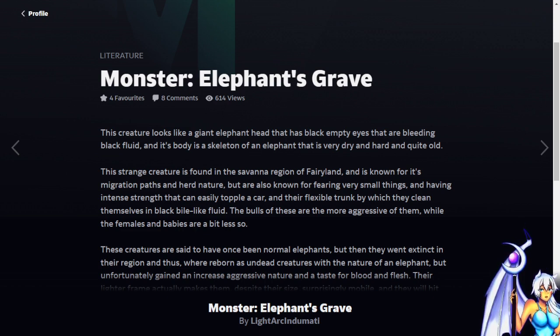This creature looks like a giant elephant head with black empty eyes that are bleeding black fluid. Its body is a skeleton of an elephant that is very dry, hard, and quite old. The head and the feet are like a regular elephant's.